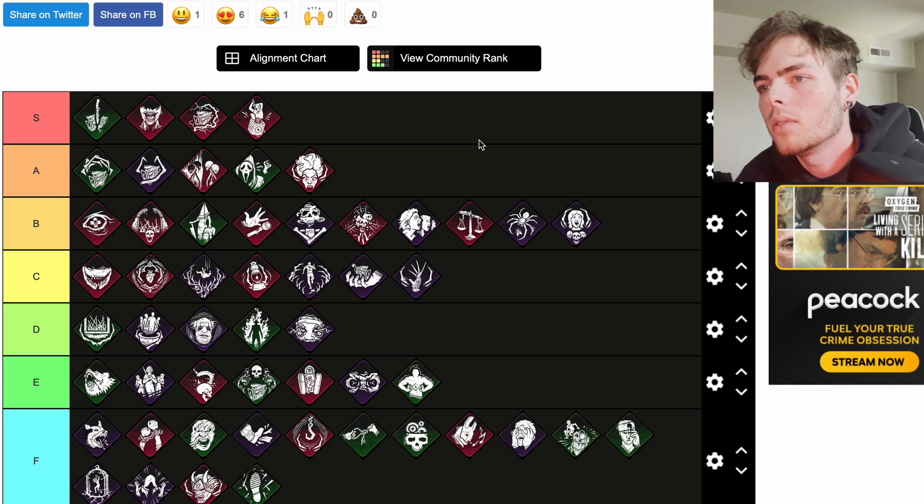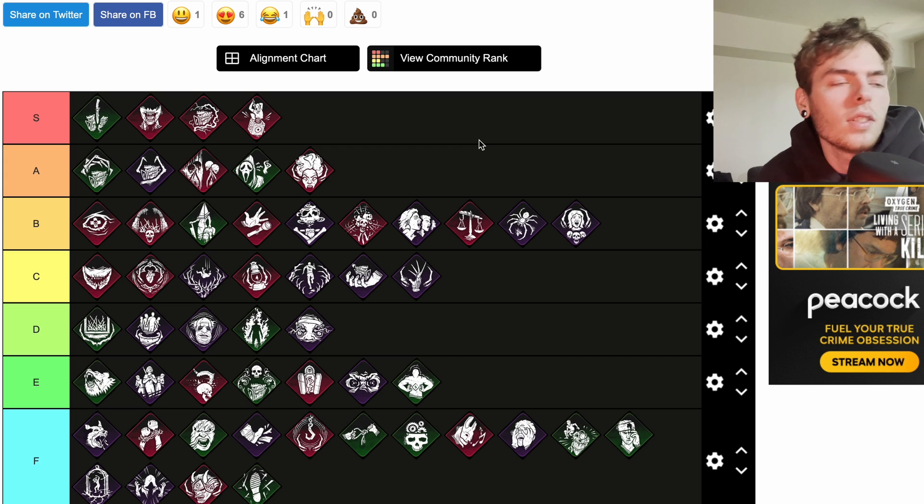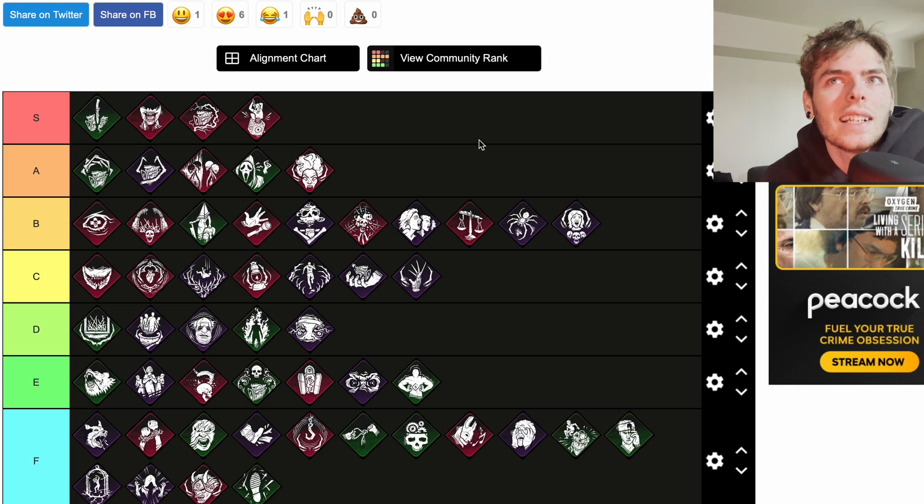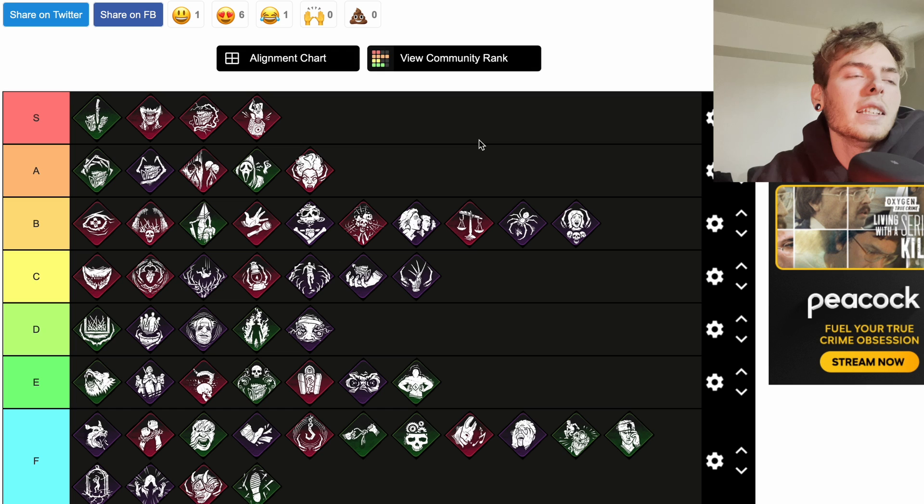Scourge Hook: Pain Res — not on this tier list either. Each time a survivor is hooked on a scourge hook, the generator with the most progress explodes, instantly losing 15 percent of its progress and starting to regress. Survivors repairing that generator will scream but not reveal their location. If you combine this with Pop Goes the Weasel — that generator goes from 99 down to 65 or lower instantly. I'd put that at S tier. Run that with Agitation and Floods of Rage and it'd be pretty crazy.